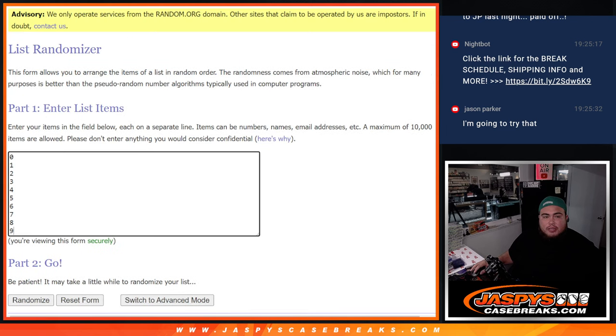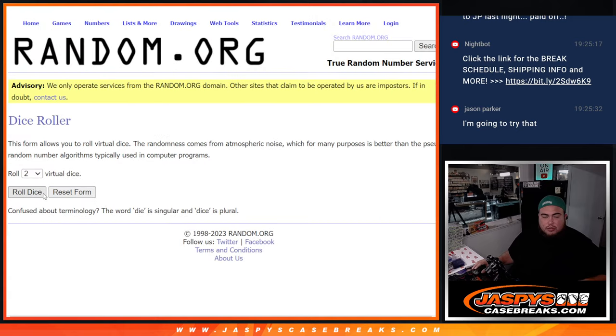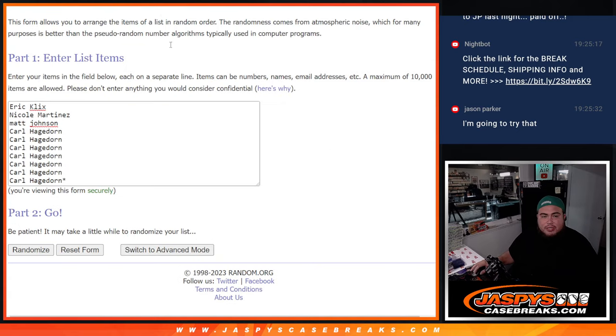Here are the customer names and numbers. Click dice roll — 3 to 6, 9 times. Good luck.